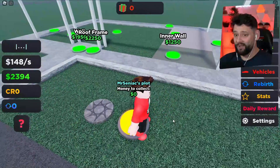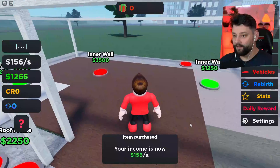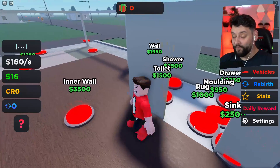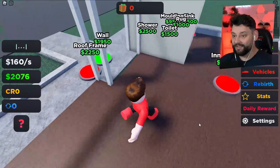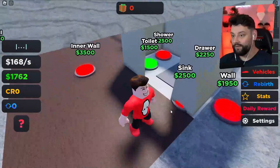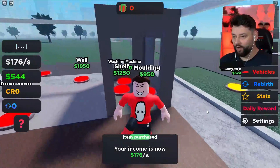148 big ones every second is good cash, but I need a lot of cash money right now. Buying another floor and another floor, and then we're out of money. You know you can afford something when it turns green, and right now not many things are turning green. There's so much stuff to buy in the bathroom alone — more than in the whole wooden shack. I can buy the toilet — very good sir, very good.